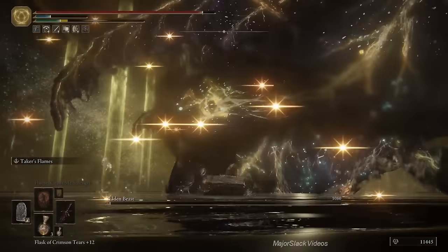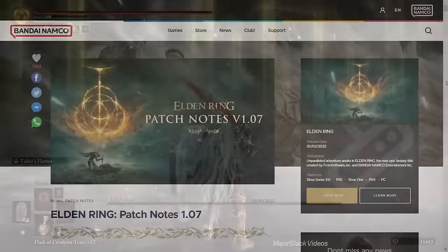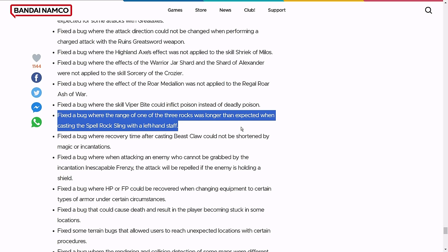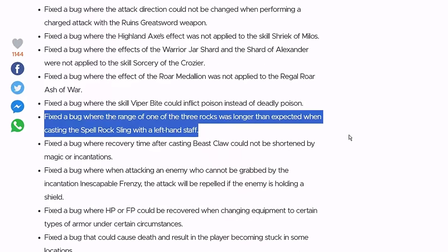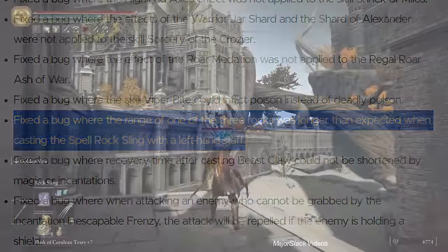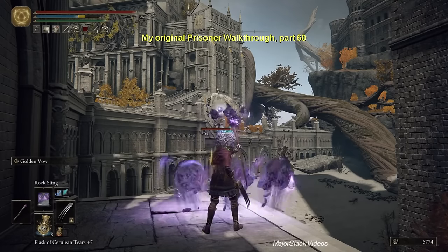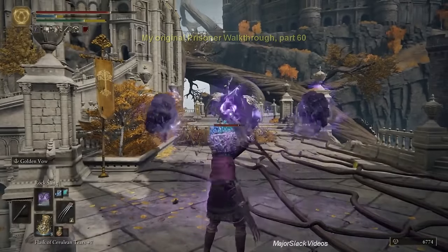Literally two days before I was about to complete that prisoner walkthrough — a walkthrough I had been working on for months — FromSoftware released patch 1.07, which corrected a bug in the game. This bug allowed you to cast the rock sling spell at great distances, as long as you used a staff equipped in your left hand. Essentially, as long as you could lock on to an enemy with the staff in your left hand, you could hit that enemy with rock sling regardless of how far away it was, as demonstrated in part 60 of my original prisoner walkthrough at the 26-minute mark.